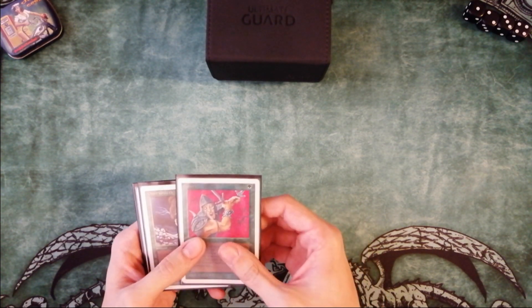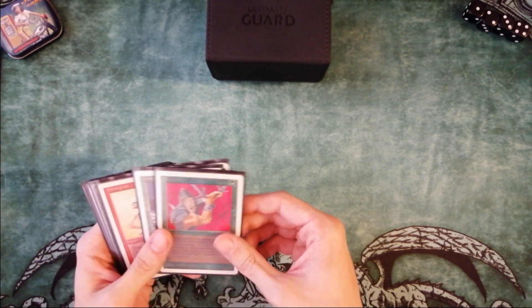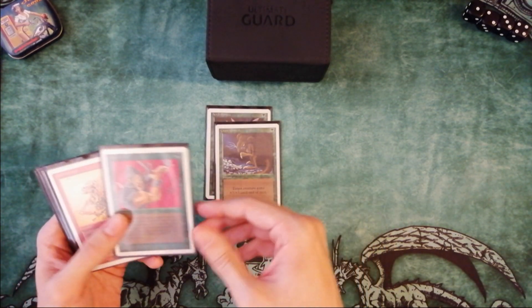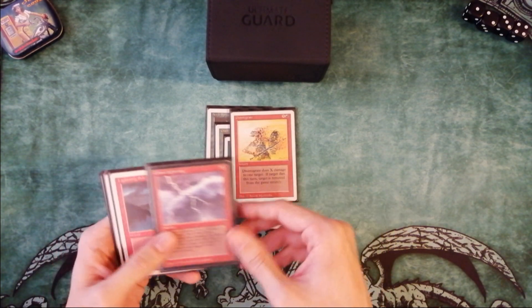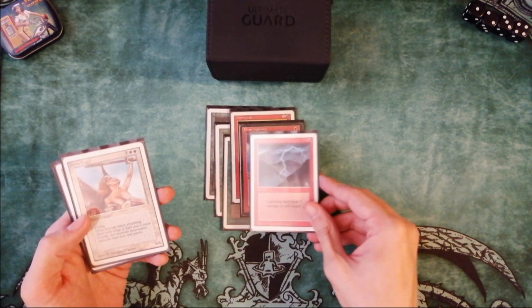Each color contains good specific cards. Green gives you a new flying creature for 1 mana, Giant Growth to make it bigger, and Berserk to finish the game quickly with just one attack. Red gives you a lot of direct damage — Chain Lightning, Lightning Bolt, and Fireball.